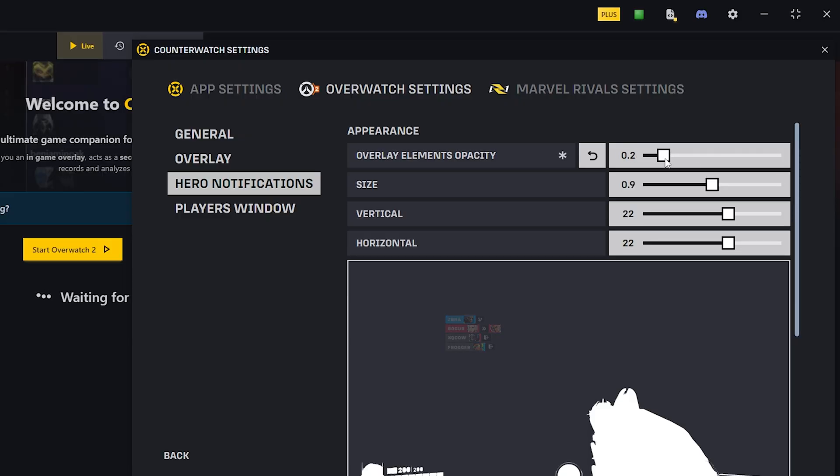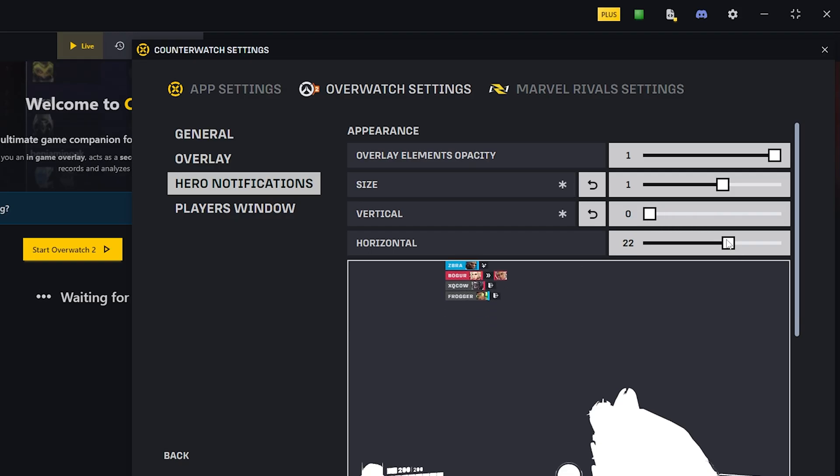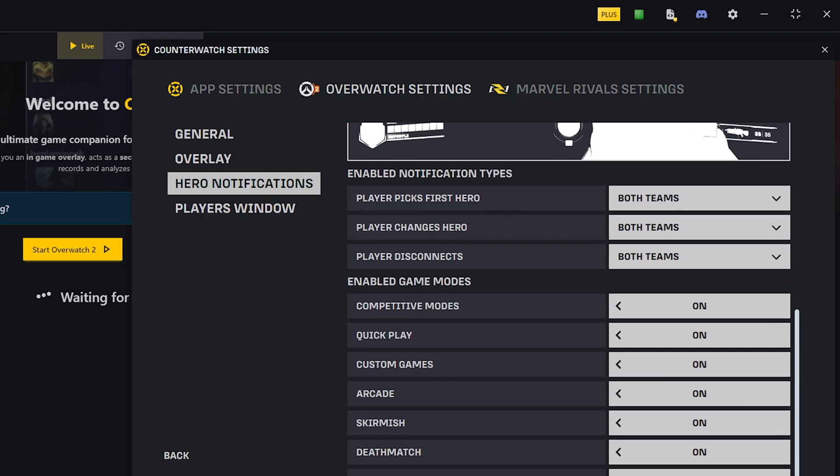In the settings, you can customize how hero swap notifications behave — adjust their size and opacity, change their position, and decide whether they apply to your team, the enemy team, or both. You can even enable or disable notifications based on the specific game mode you're playing.